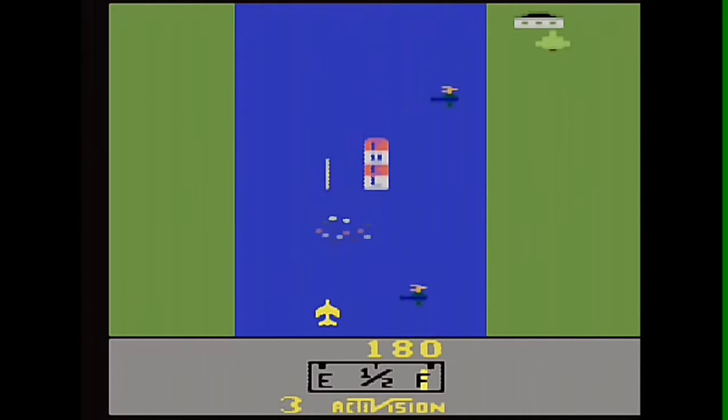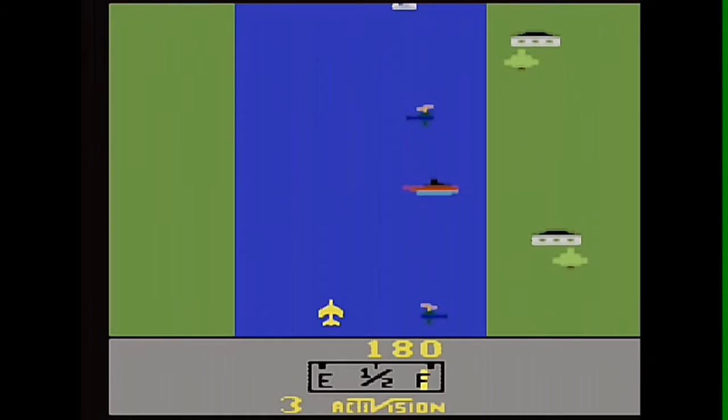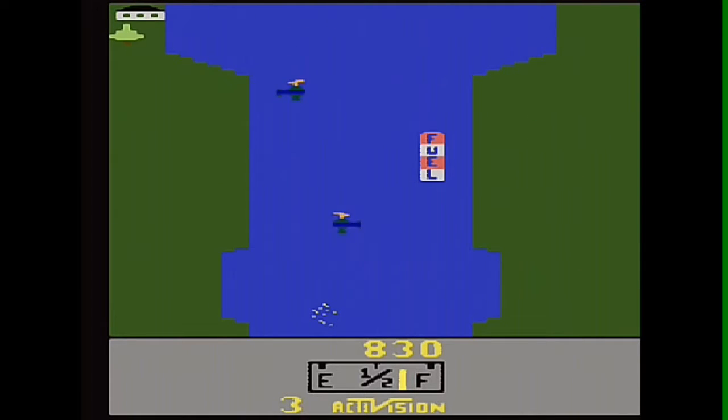Destroying bridges also serves as the game's checkpoints. If the player crashes the plane, they will start their next life at the last destroyed bridge. Now let's discuss its technical design.